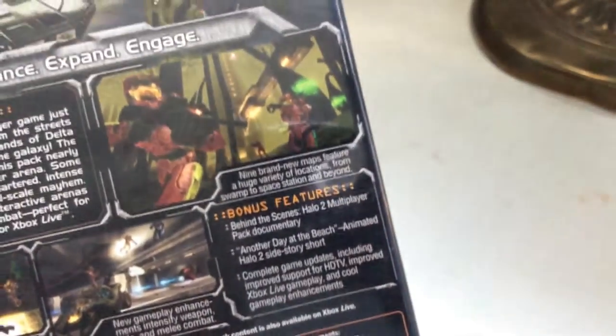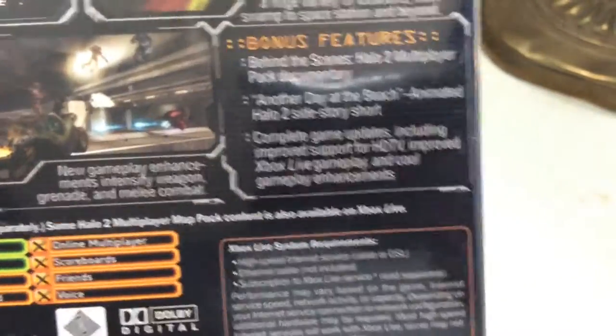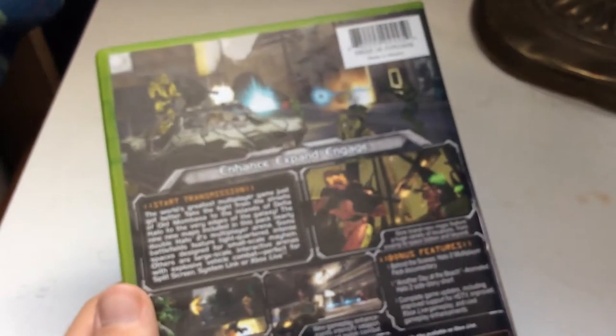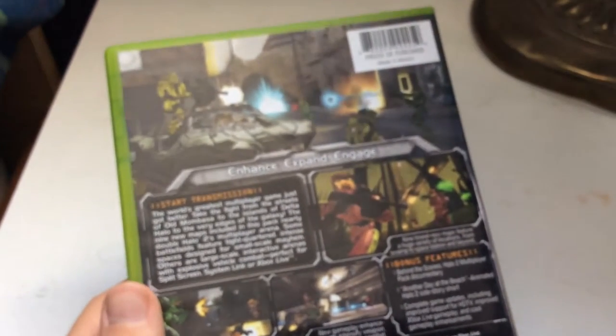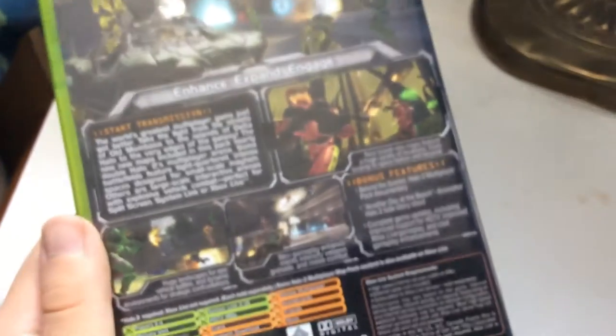Basically the box screens transitioning to widescreen TVs — this supports that and improves the gameplay a bit. In the original vanilla copy of Halo 2, it would take 6 melees to kill someone, whereas in this updated version it's 3. Little updates like that, but it doesn't change the whole game up.